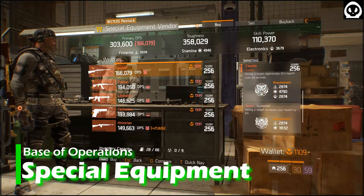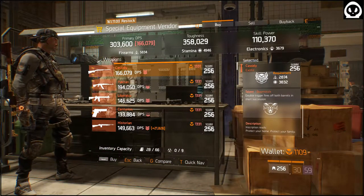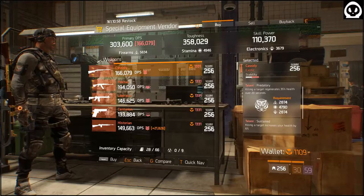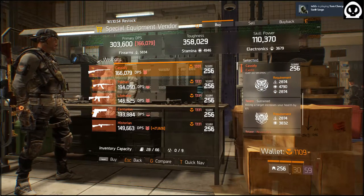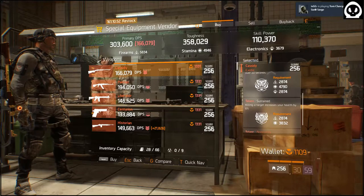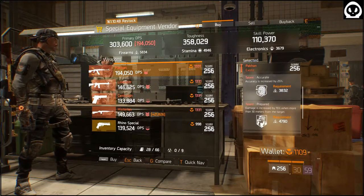Okay, Cassidy with Predatory, Sustain, and Boomstick. Maybe I'll keep Sustain. Pekan: Accurate, Prepared. On Sub this week: Liberator, Focus, Competent, Intense Centurion, Expert Skill Historian, Swift Skill, and History Repeats.